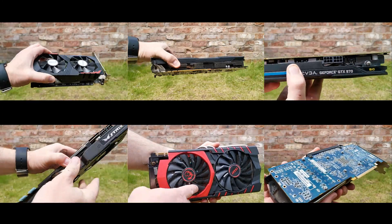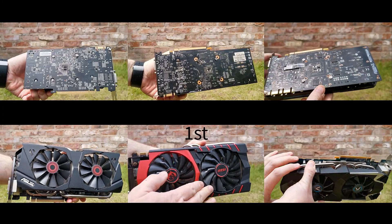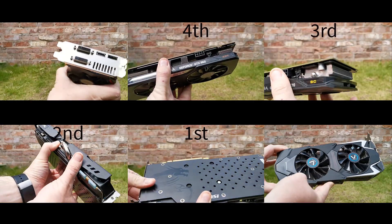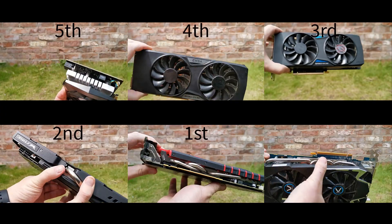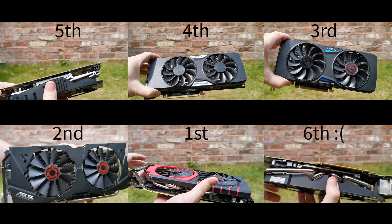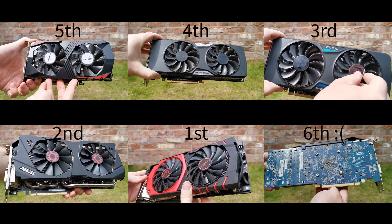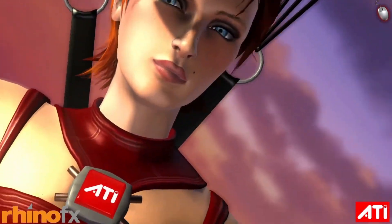To sum up: first place goes to the 980 Ti, which we all saw coming; second, the 980; third, the 970; fourth, the 960; and then the 950. The 7970 comes in last in sixth place despite its random occasional good performance. If we were looking at power usage versus performance, it would still be very much in last place. I think I'll hold on to it though, if only to play those excellent Ruby graphics demos.